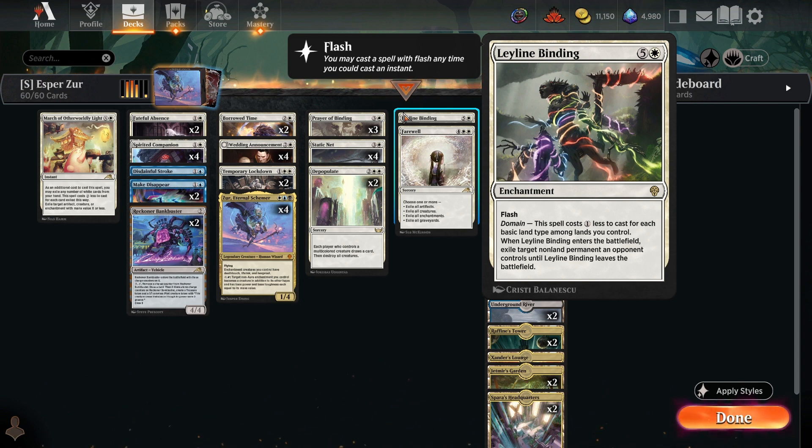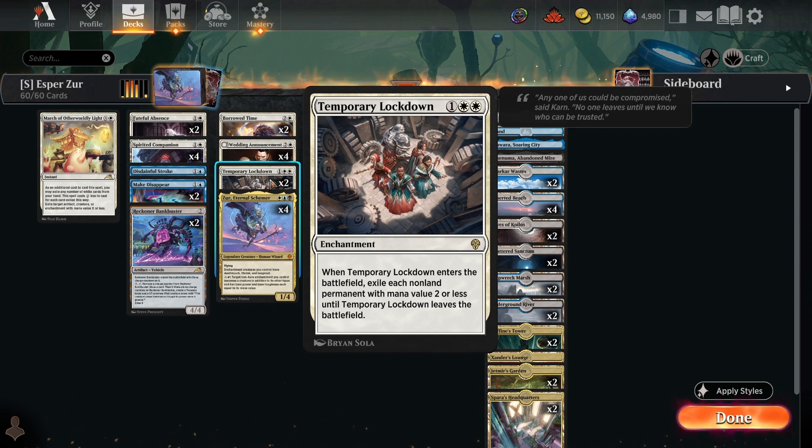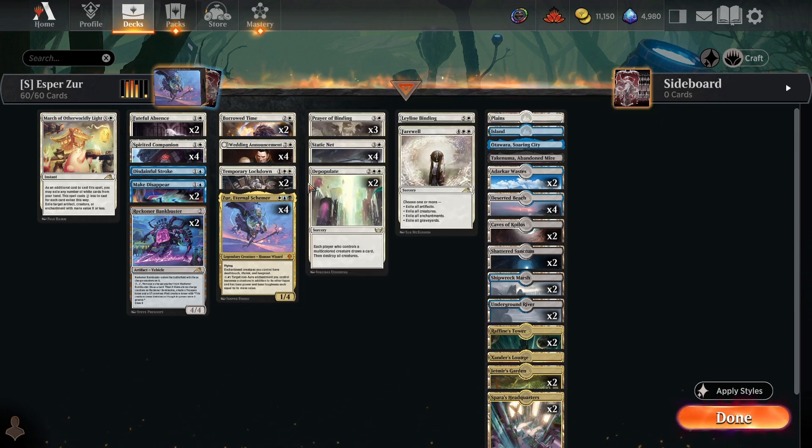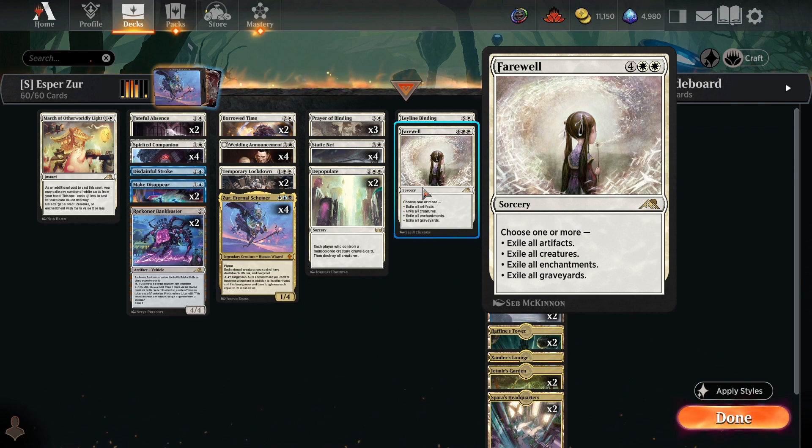These enchantments can then all be animated and used to attack down the opponent. Leyline Binding would get you a 6/6 Hexproof Lifelink Deathtouch creature. If the opponent is running a more aggressive deck, we have two copies of Temporary Lockdown to slow them down, and then two copies of Depopulate and even a copy of Farewell if we want to completely reset the board.